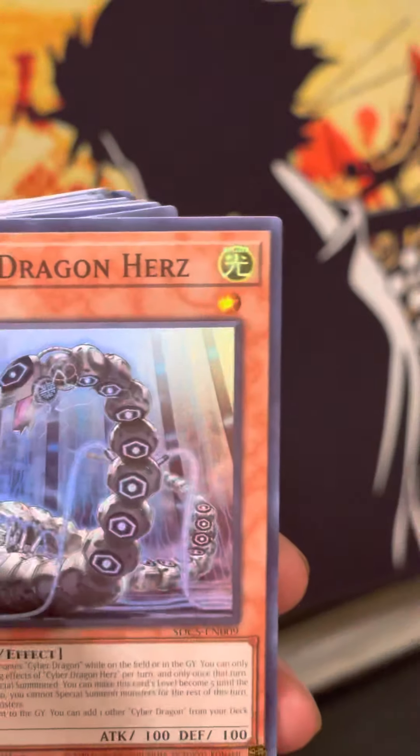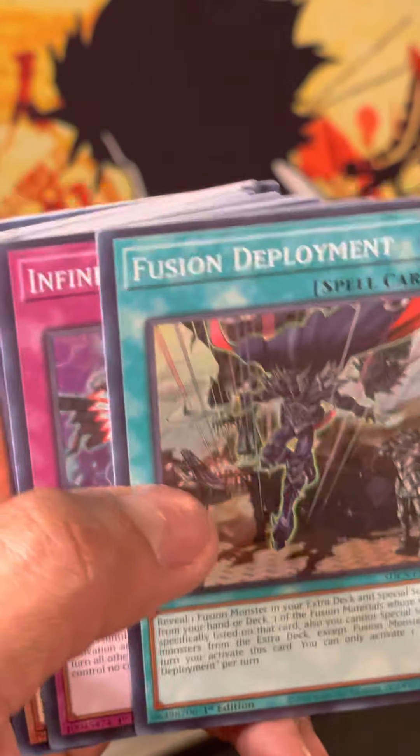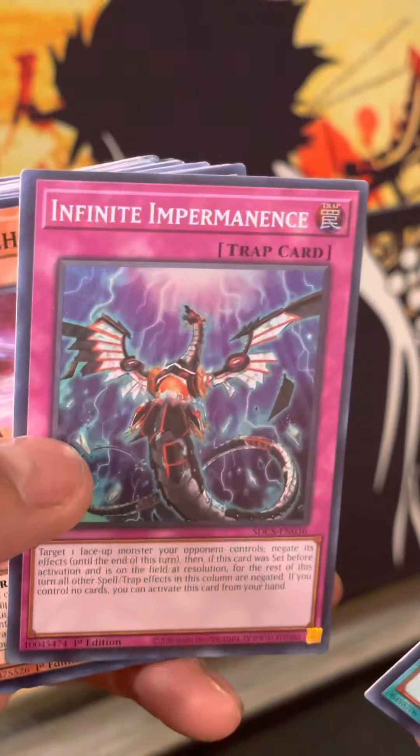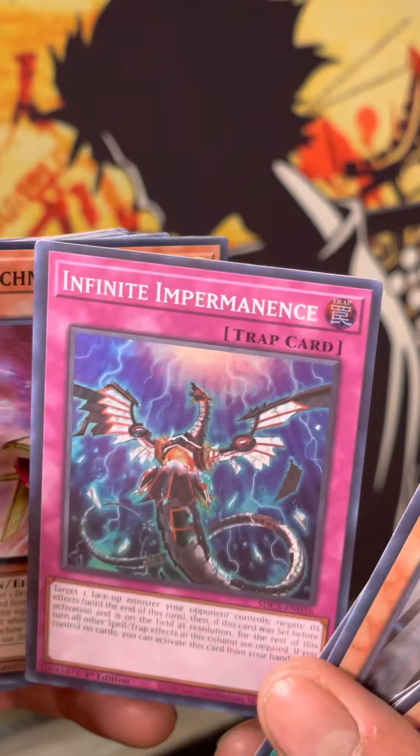Then you got Cyber Dark Horizon — good reprint. Fusion Depot — a very good reprint. So you can Special Summon Cyber Dragon from the deck. Infinite Impermanence — very nice. This by itself is worth it.